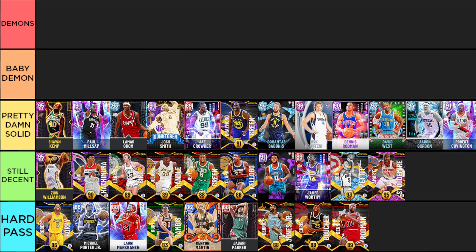Last in pretty damn solid is Robert Covington - just a pure three-and-D card. When you get him up to this Amethyst he can shoot a bunch of threes and play a bunch of defense. He can even finish pretty well, which I wasn't really expecting from his evo card. He's just a fun card. Robert Covington is great, and that finishes off the pretty damn solid tier.